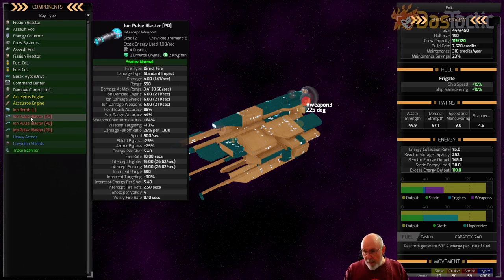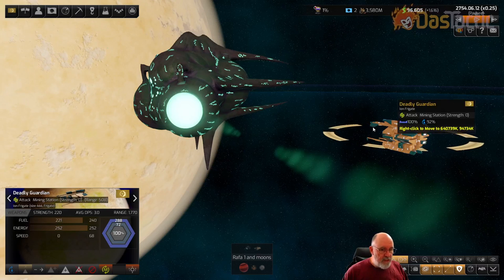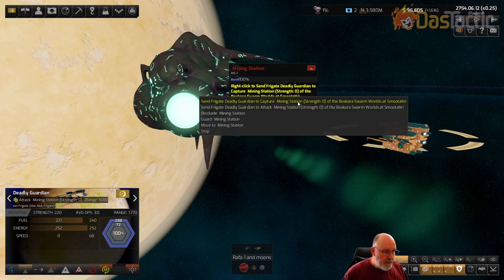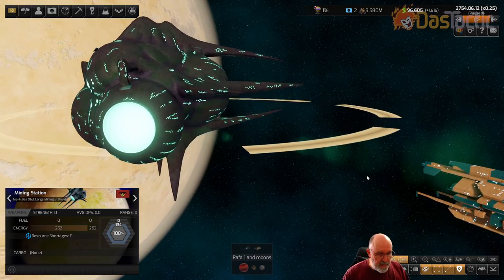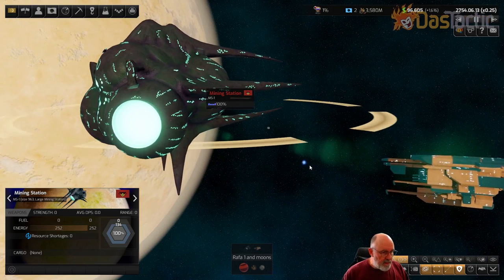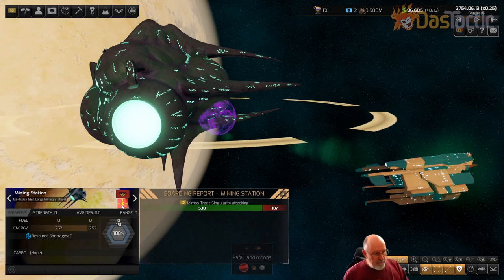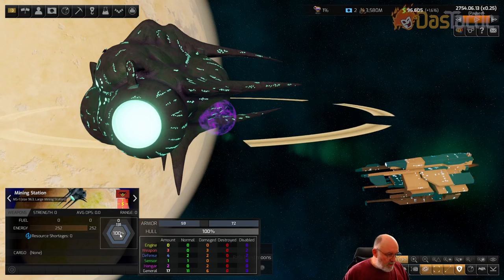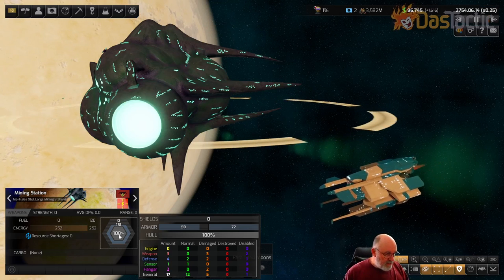Iron weapons are quite useful if you want to be capturing things without too much damage, so you can fly captured ships out after getting them repaired. This ship has two assault pods, so let's change what we're doing and right-click to capture. When the shielding is down they can send assault pods in. There goes the assault pod - there's another iron weapon going in. Hopefully it won't blast the assault pod. The marines got on board - 107 marines essentially on a large mining station.